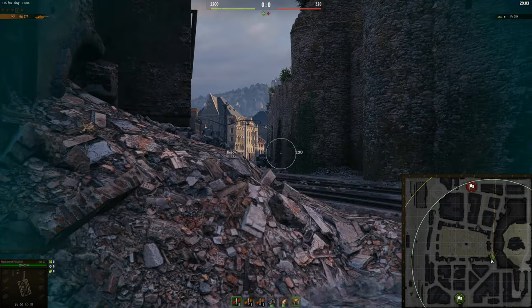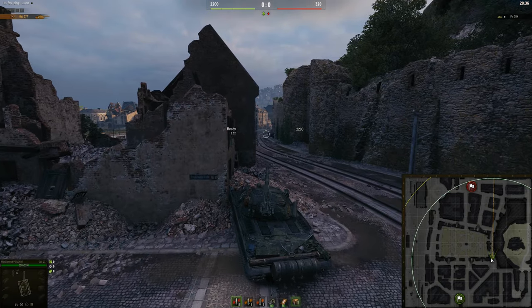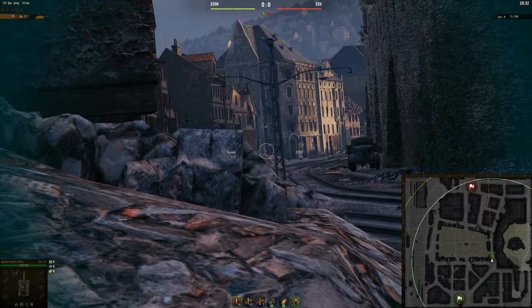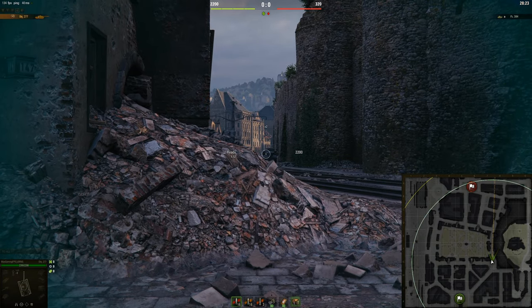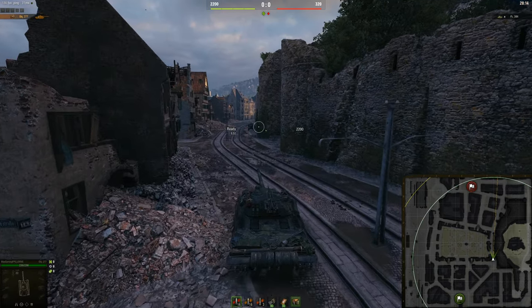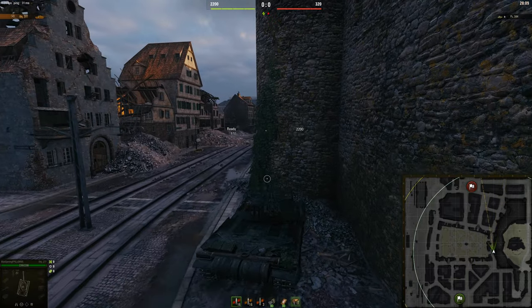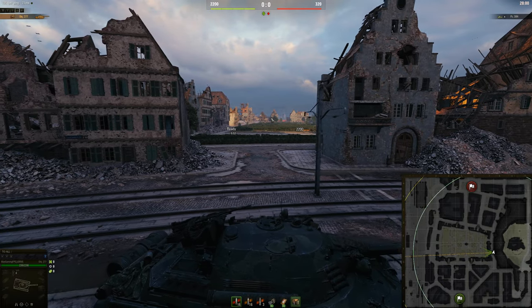Now for the heavy tanks. The first spot is down here on this rock area. If you have okay gun depression you can put yourself up here, but the 277 doesn't have enough, so you might as well just try and sidescrape — although the 277 isn't the best for sidescraping. You can just go along here and sidescrape as and when you can, backing off if there are too many tanks. The second spot is along this bit here. Same thing — you can sidescrape here, although you are defended from the front, but super exposed to anyone on this side, so if they start flanking, you're basically dead.